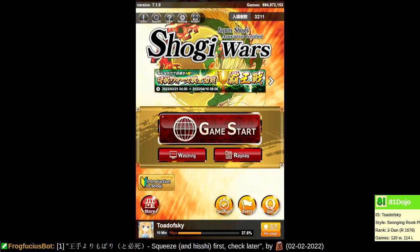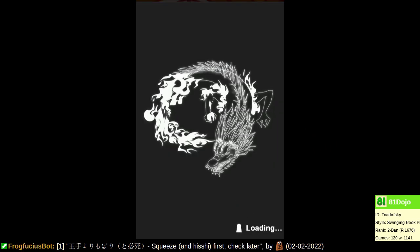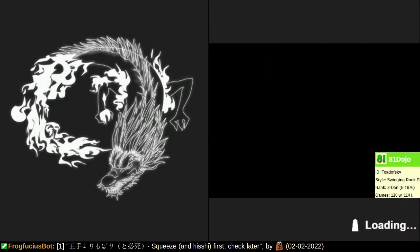Welcome back. Let's play some 10-minute games today and see how we do. Last time we played Central Fall Rook. Today, let's keep at it — it worked pretty well. Let's continue and see if it keeps working, or maybe our opponent will force us to play something else.